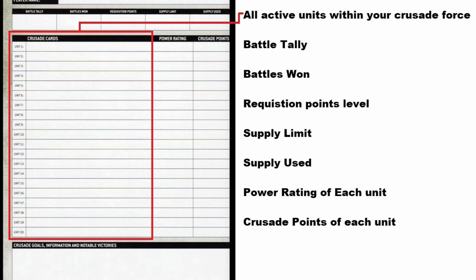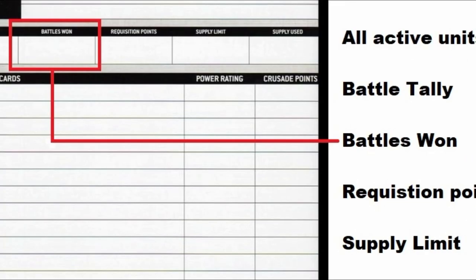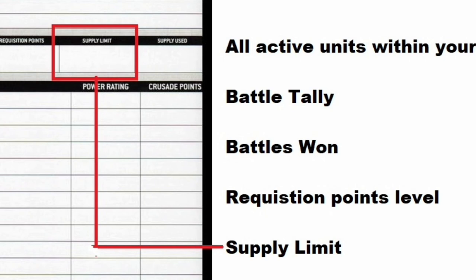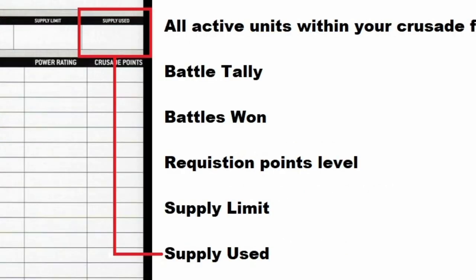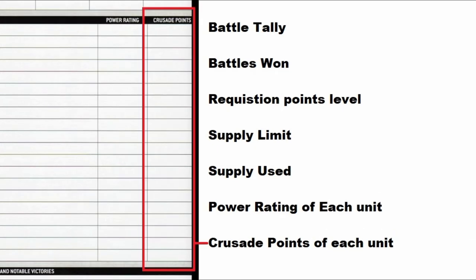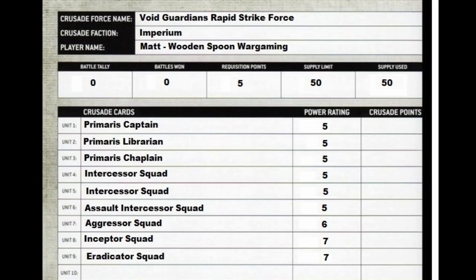Here is a copy of the order of battle — let's break it down. In this you have: active units, your Crusade Force, battle tally, battles you've won, requisition point level, supply limit, supply used, power rating of each unit, and crusade points for each unit. Using the Space Marine force from before, we are now ready to input the data into our very own order of battle.